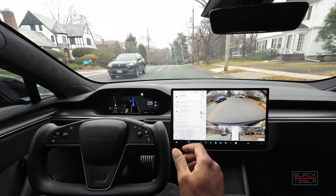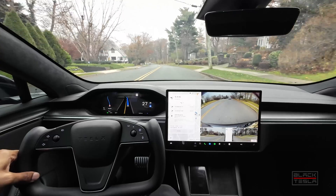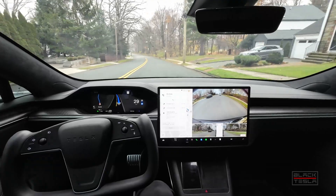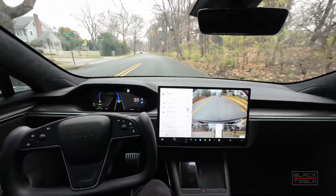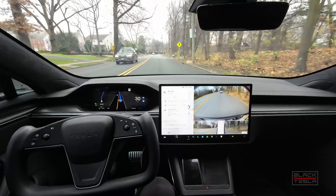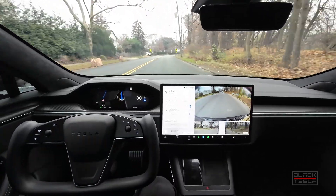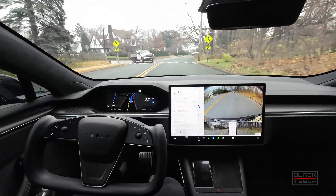Now it bumps back down to 25 again — I get the warnings, maybe not as frequently as everybody else, but I definitely get them. We've got to figure out what's going on with the speed limit here. I guess it changed from 30 to 25 and that's what brought it back. But if it's consistently the same speed limit zone, it should definitely stay with the offset I put in manually.